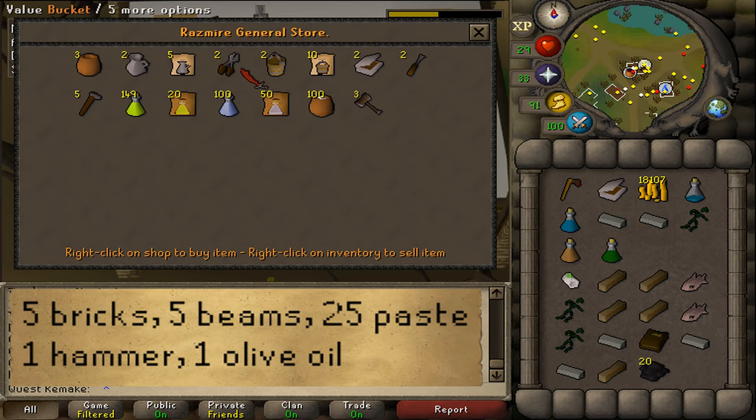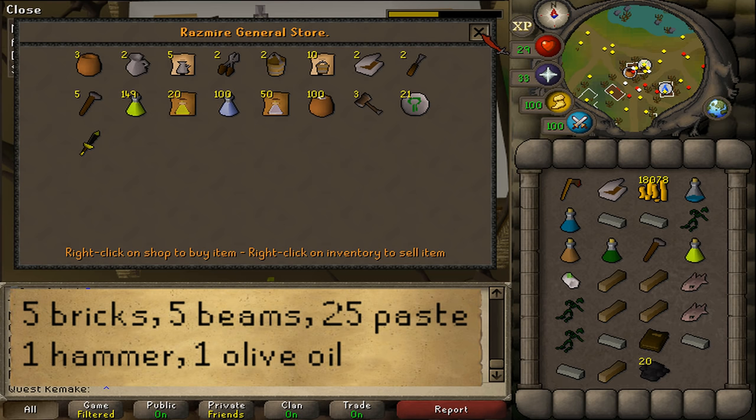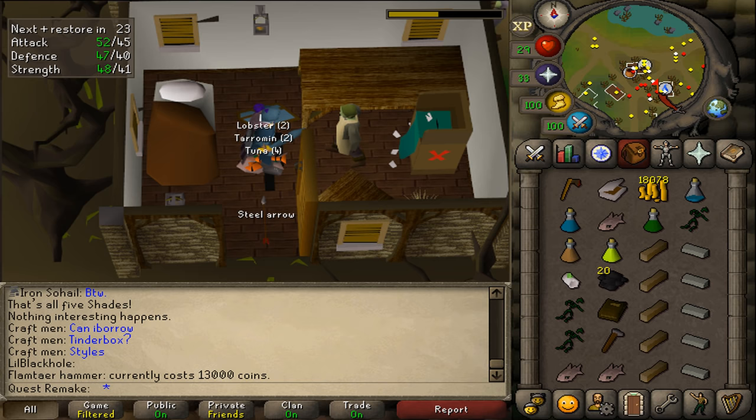While you were killing the five lore shades, if you saw barely anyone doing this minigame, you should either come back another time — because getting 100 repair state requires a lot of people — or you could also buy a Flame Haunt hammer for around 13,000–15,000 GP from this store. This will help increase the repair state, though I'm not sure if it's possible with only about three people.